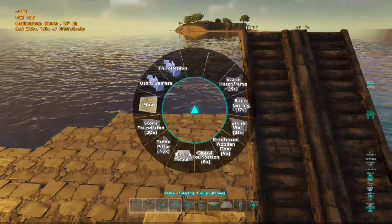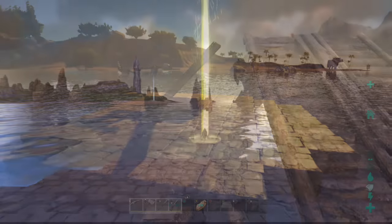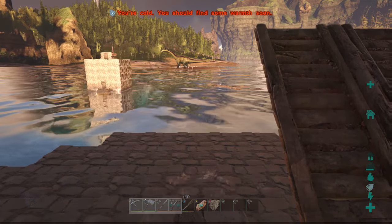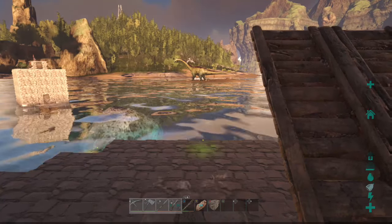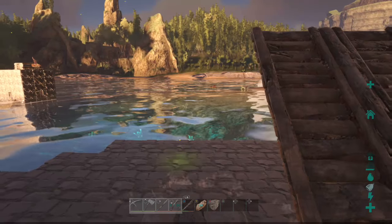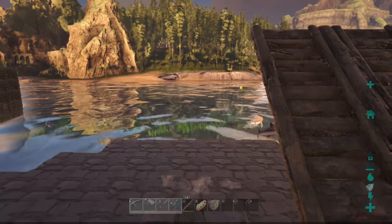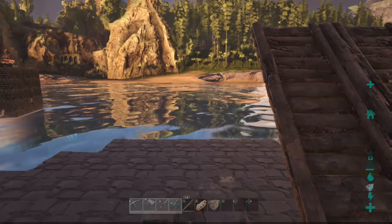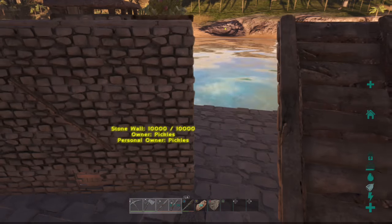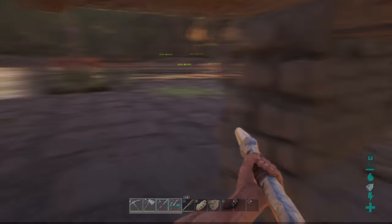That's it - that's the complete boat trapping boat. Now let's go see it in action. All you have to do is chase another boat down and try to cut them off, with the aim being to extend your foundation over the top of their rudder. It's a little hard to miss with such a large foundation base, so once you've achieved that, stop your boat and they'll be stuck.